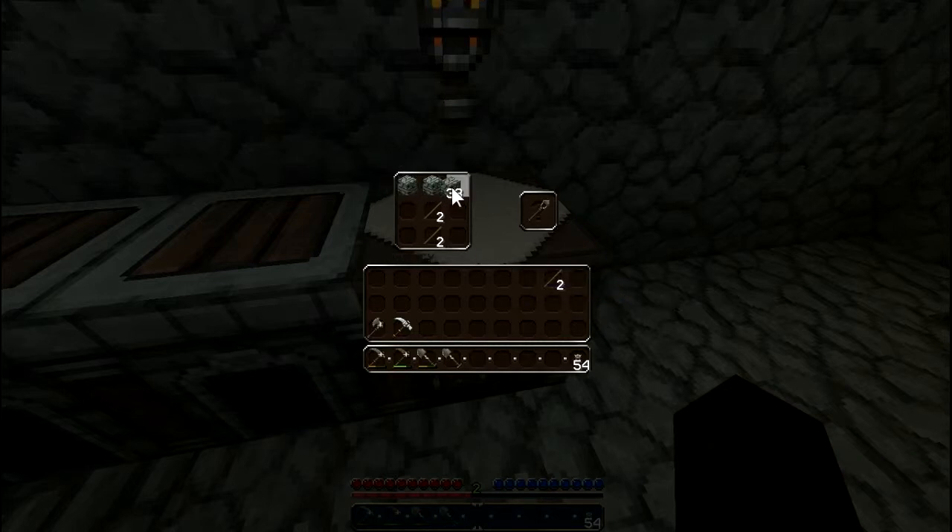As I said last time, we're going to first of all establish ourselves right here where I'm doing these things — create a base. It's not bad to have stone pickaxes and save the iron for extracting other ores that don't come out with stone.